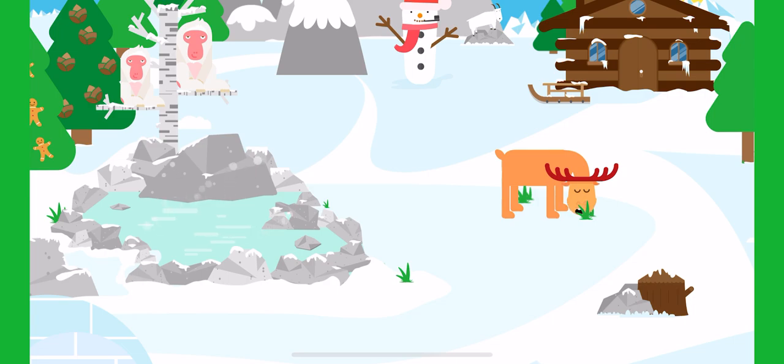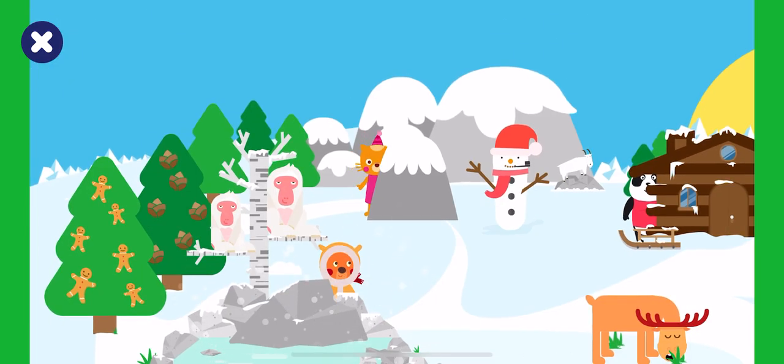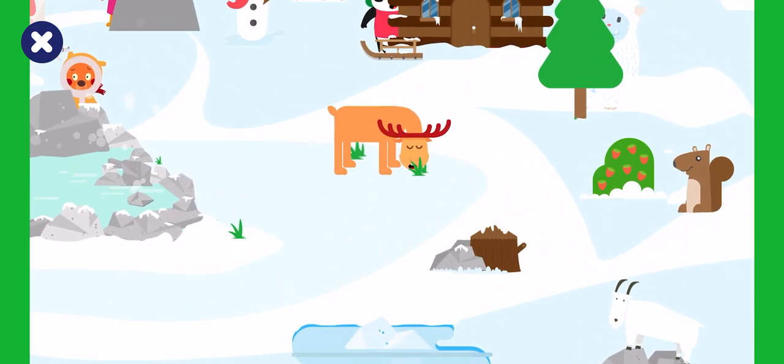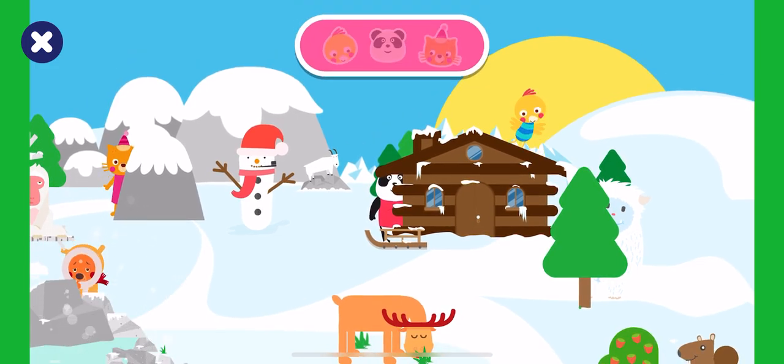Let's play hide and seek. Find and tap on Billy. Billy is on the roof. Search for Billy. Great job!